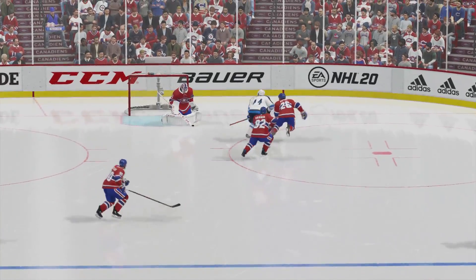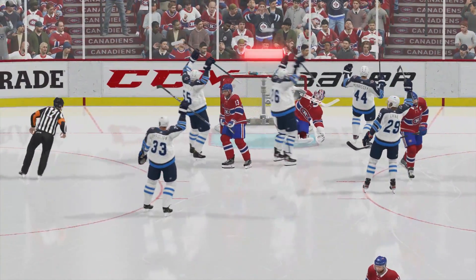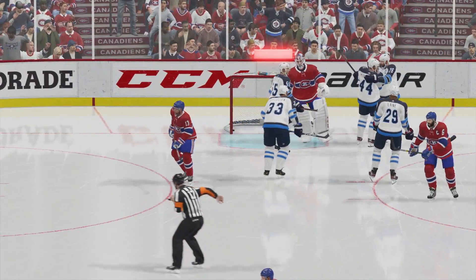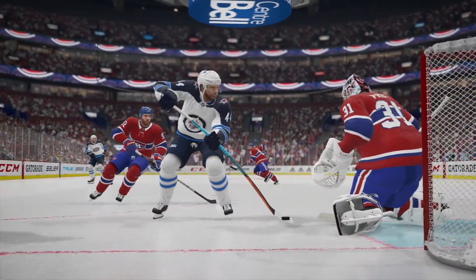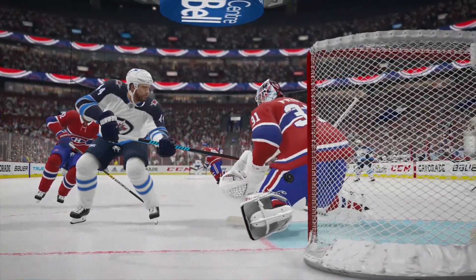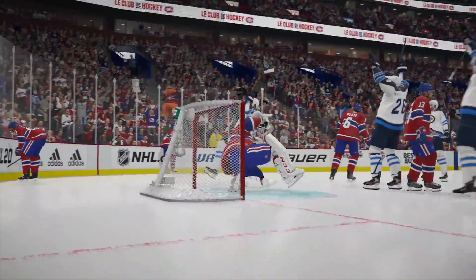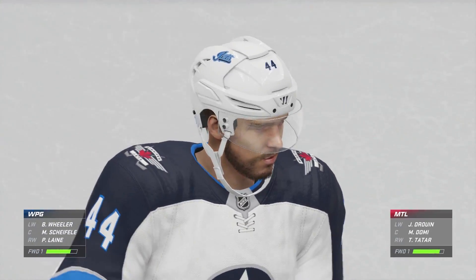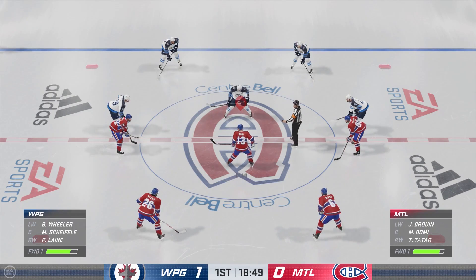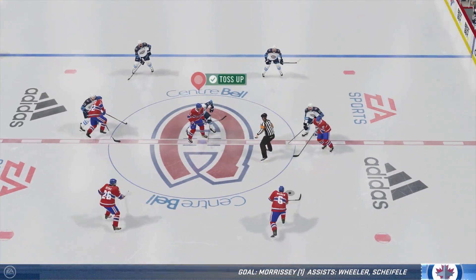That's poor defending. He gets chasing the puck here and eventually he's so far out of position he can't get back to the slot to cover the dangerous area. Winnipeg's got that lead. They were talking about wanting to quiet that home crowd here — well, they certainly did. Out of the gate quickly, a couple of shifts, now they're up 1-0.